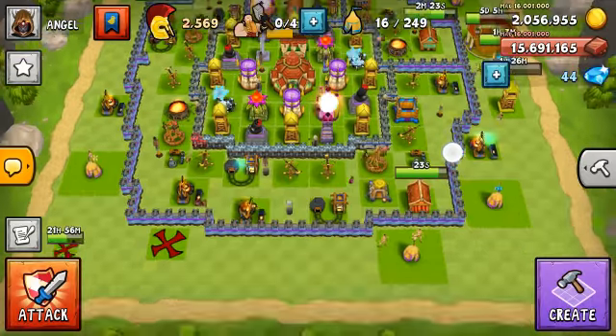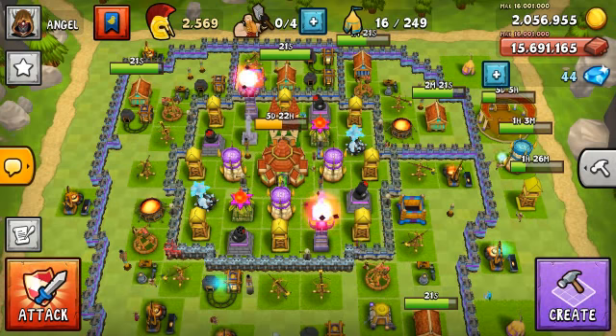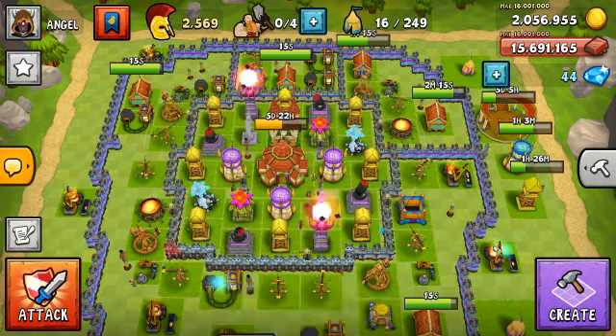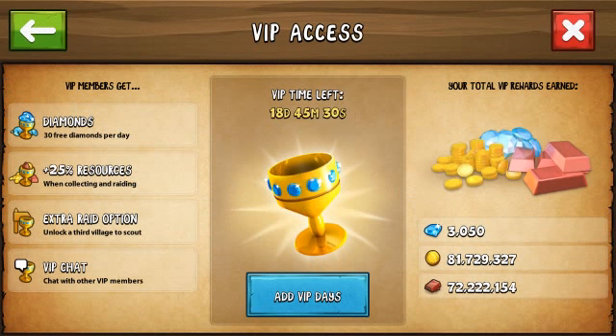We are going to war tomorrow — that'll be pretty cool, I can make a video on that. I remember what I was going to show you: VIP axes. It shows you how much time you have left, how many diamonds you made from it, how much gold, how much iron. And that's what you get with VIP.